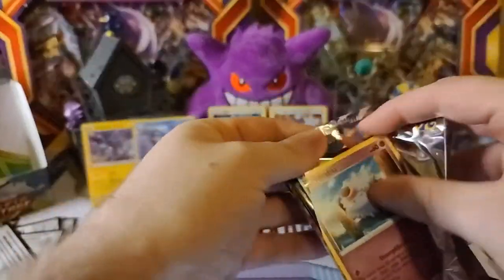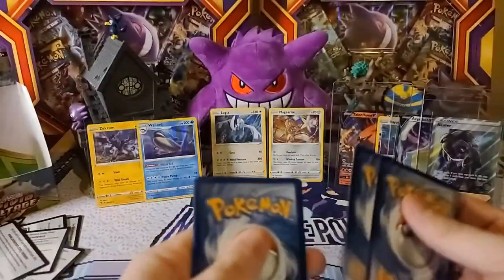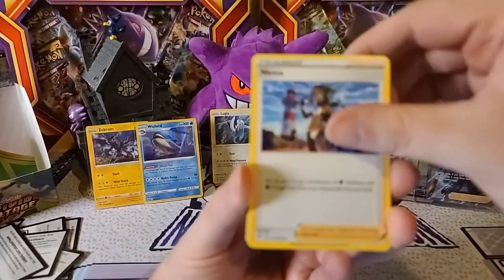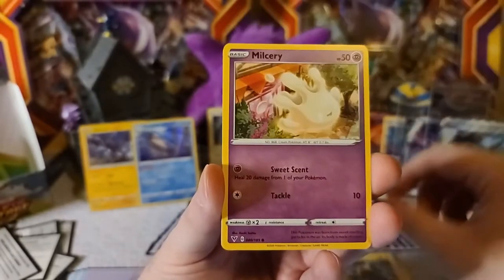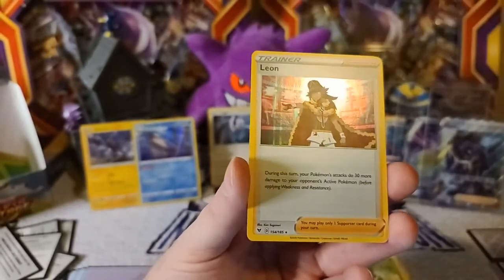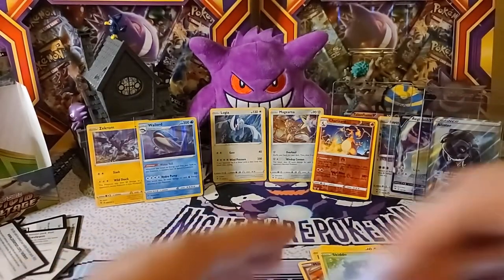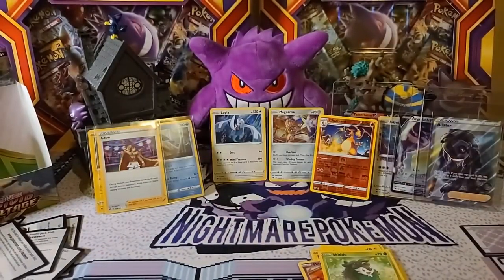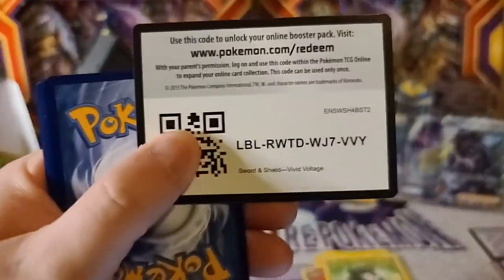Three packs to go. Hopefully we can get another good card here. There is the code card. Fire Energy — Nessa, Swellow, Substreka, Wubat, Beldam, Blitzel, Milkry, Skidoo. Reverse Holo Charizard! I'm definitely sleeving this card up. And our rare is a Leon — I definitely don't have Leon yet. Since the normal Charizard in this set is not a holo, just a basic rare, I might actually get the Reverse Holo graded as well.